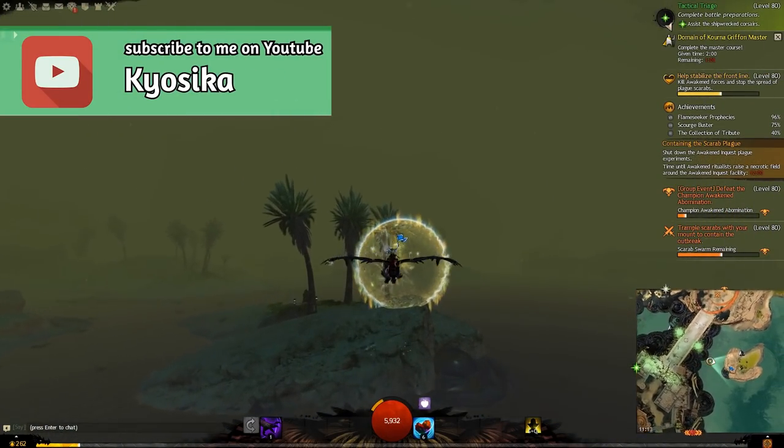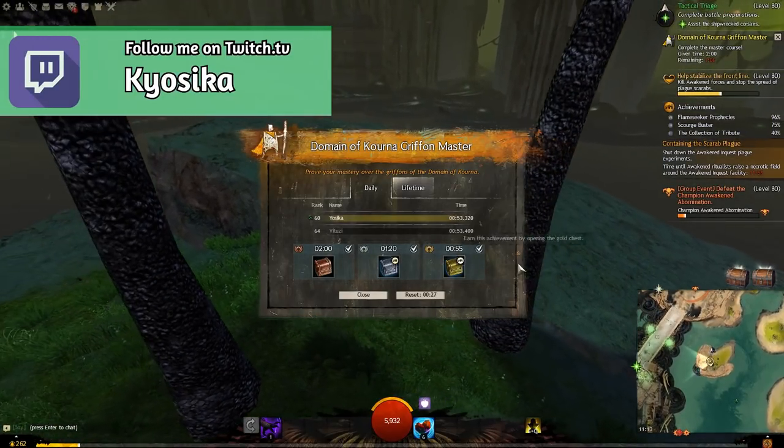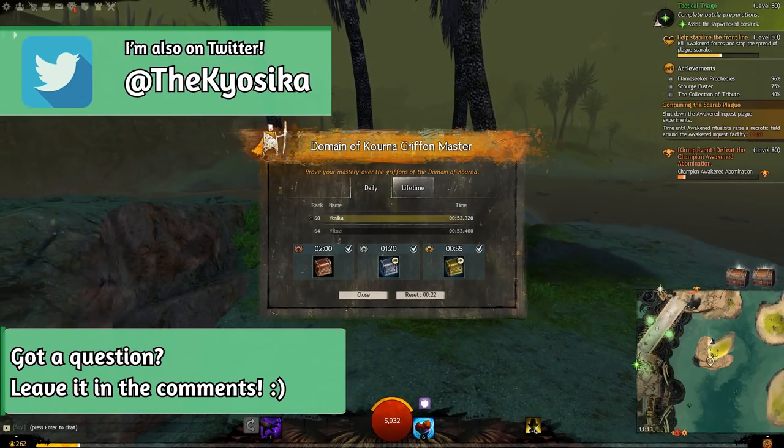Go straight forward now and flap your wings to avoid losing height. And there you have it — I got it in 53 seconds. It's fairly close to the maximum of 55 seconds, but I haven't seen people do it faster than 52 or 53 seconds.